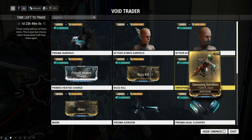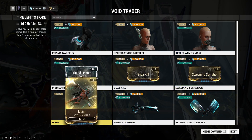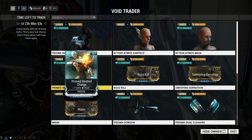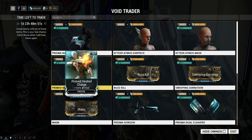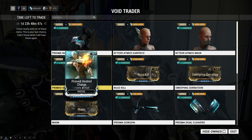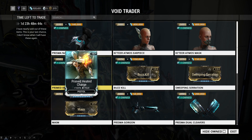Then he brought three slash-based event mods: Sweeping Serration, Buzzkill, and Maim, which give you plus 120% slash damage on shotguns, melee weapons, and pistols respectively. He also brought Primed Heated Charge, which is fantastic on basically every secondary weapon because it just adds an assload of heat damage.